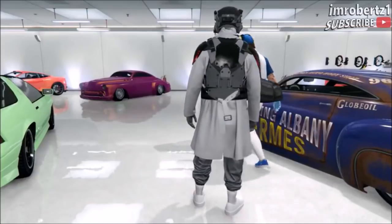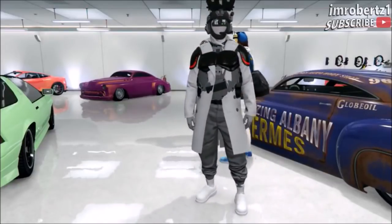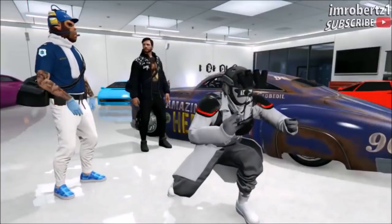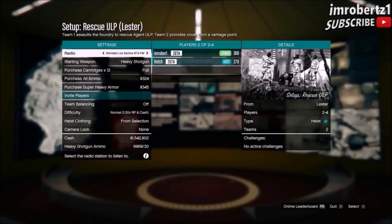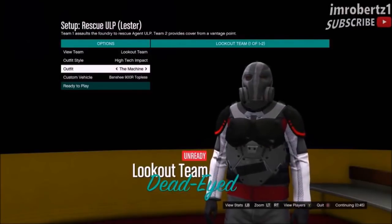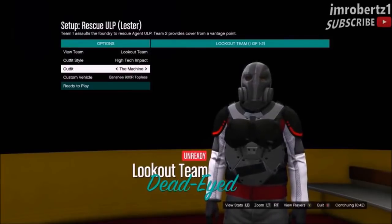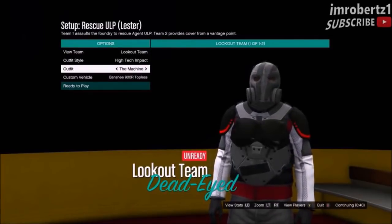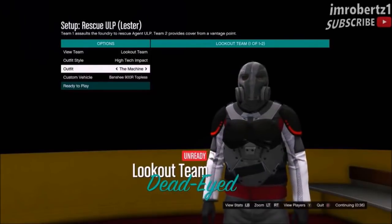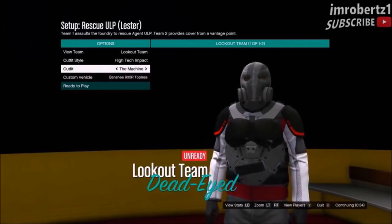In today's video I will show you a super dope outfit tutorial I call RIPDEF5. Go to Setup, Rescue, ULP, Lester. You'll need the Heist Facility or a friend with the Heist Facility to get this job. If you need help getting this job, leave a comment in the comment section. Now pick outfit style: High Tech Impact. Outfit: The Machine.